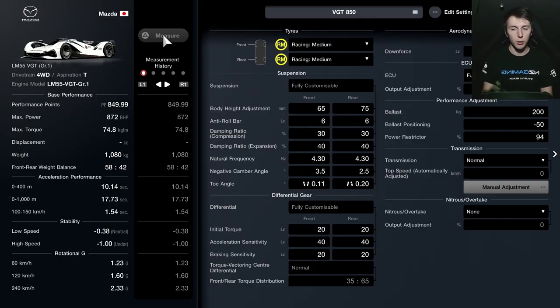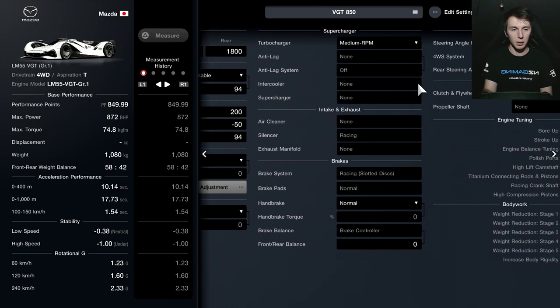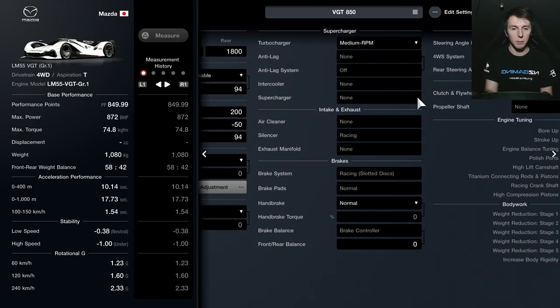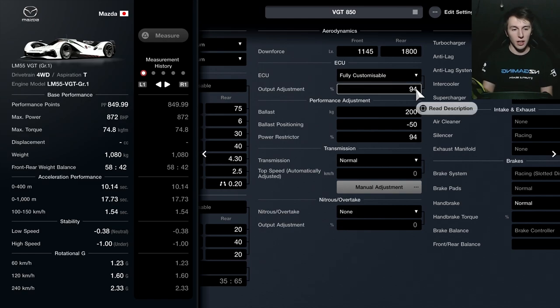If you saw the video I did yesterday for the Group 1 prototype series, you'll know what car I'm talking about — that's the Mazda LM55 VGT, the Group 1 version of the car, not the standard VGT. Here I've got a setup for the car just under the limit of 850pp: medium tyres, plenty of grip, plenty of downforce as well. I've put the medium rpm turbocharger on and the rest you can see in front of me.